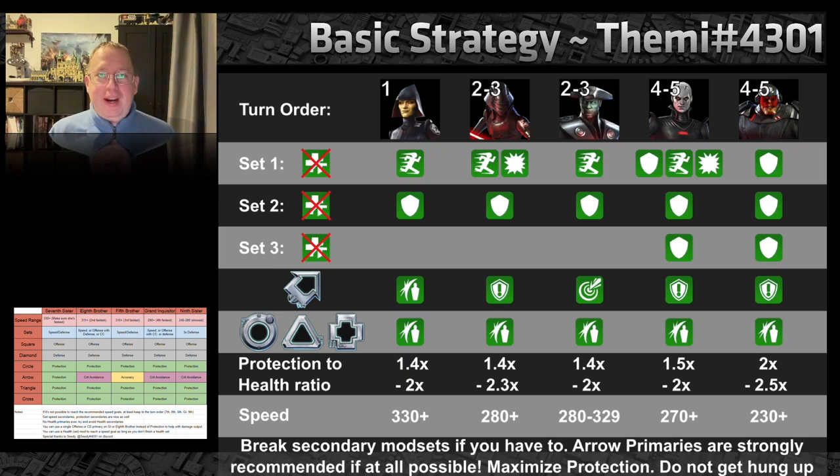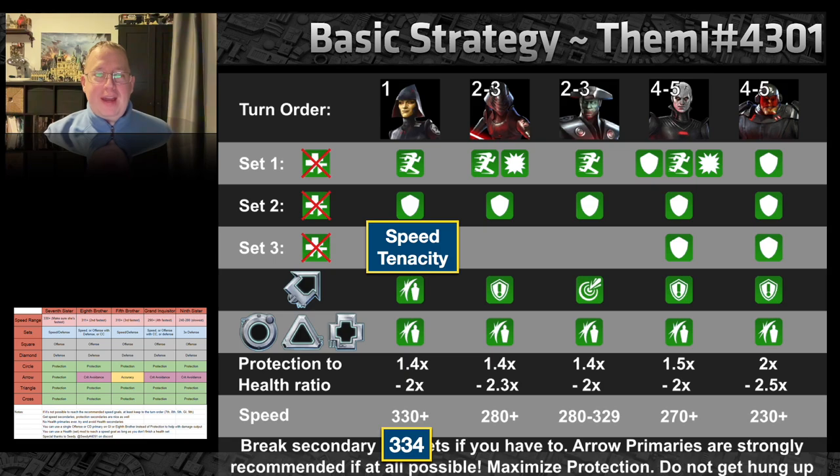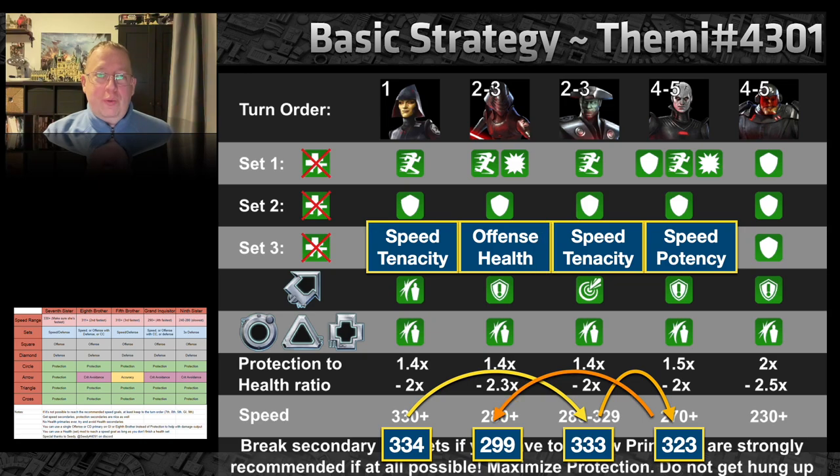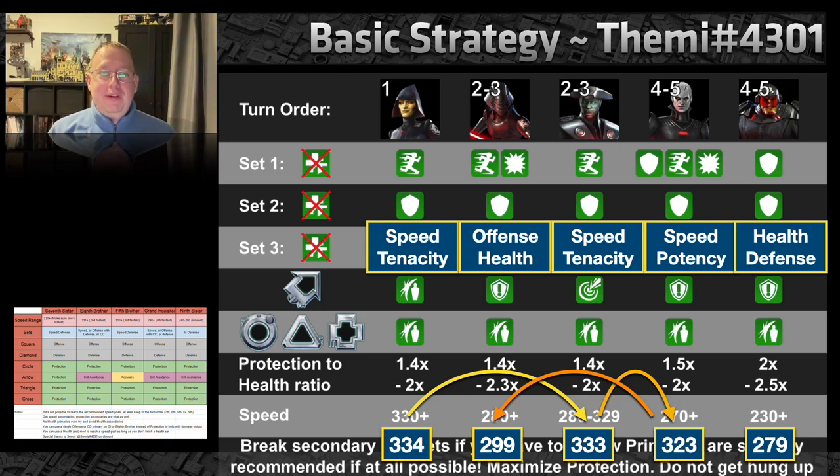I had Seventh Sister going first running a speed and tenacity set at 334 speed, though I'm questioning whether that's a little too fast for the event. I did not follow the suggested turn order — Fifth Brother running second at 333, then Grand Inquisitor at 323 with a speed and potency set, followed by Eighth Brother with offense and health mods at 299, and Ninth Sister bringing up the back at 279.